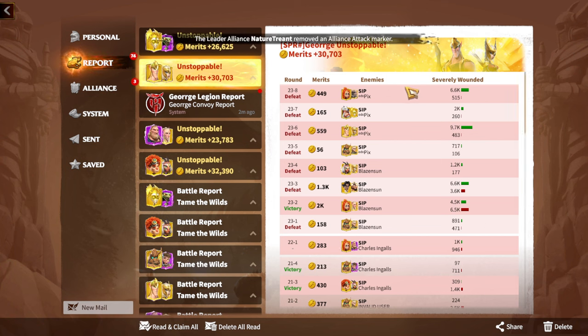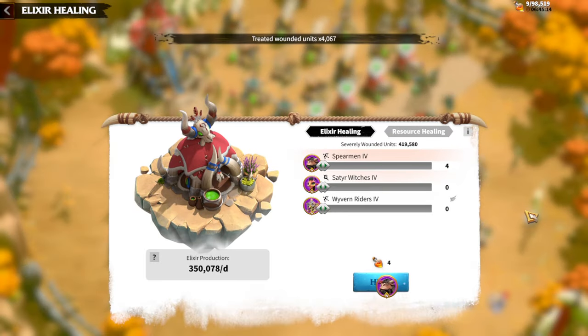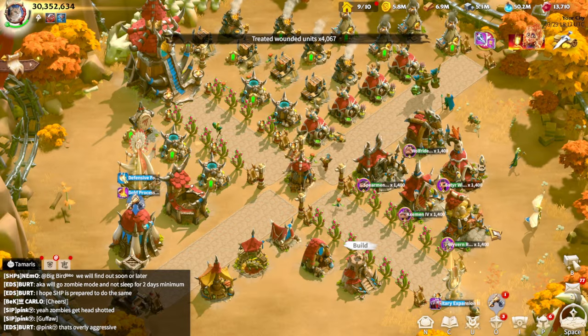This amount of merits for a free-to-play player is a good number — I generally see this amount with pay-to-win players when they share reports in chat. This war happened between players of similar power, which is why I managed to stay alive so much longer. The main idea is to just not get targeted — whenever your screen is red, fall back, the enemy will follow, and your alliance members will attack those enemies.